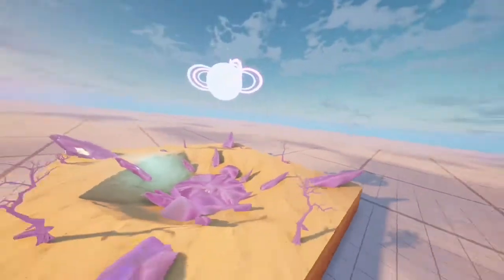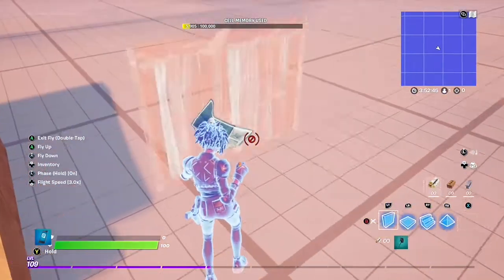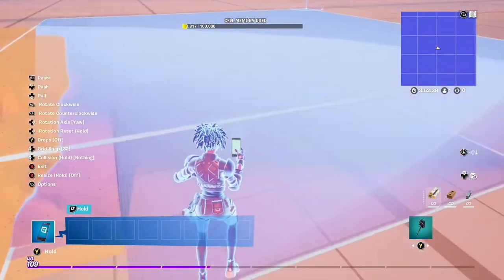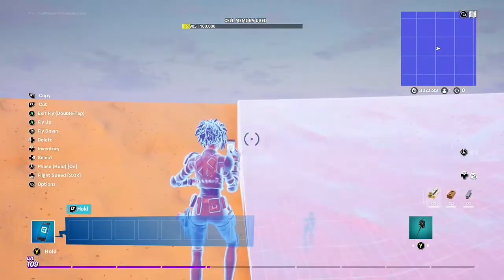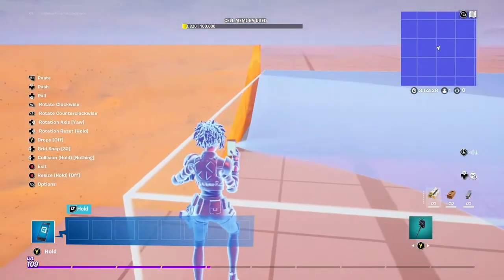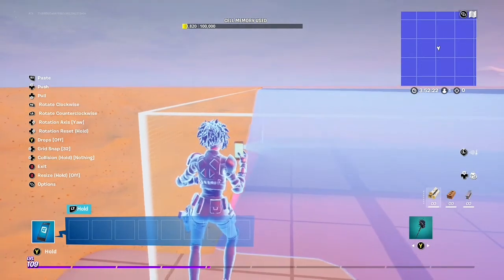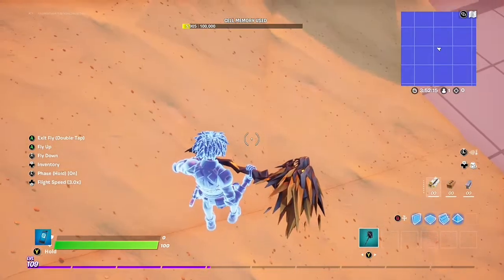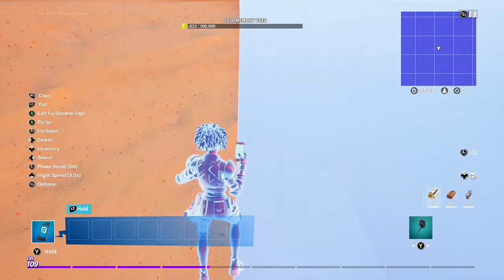Welcome to my YouTube video. Today we're doing a tutorial on how to make the crater area from Chapter 2 Season 5. You just gotta follow what I'm doing on screen. Basically you put the sand in a circular type formation, and then after that you put crystals down in a specific order for it to look exactly like how it does in Chapter 2 Season 5.